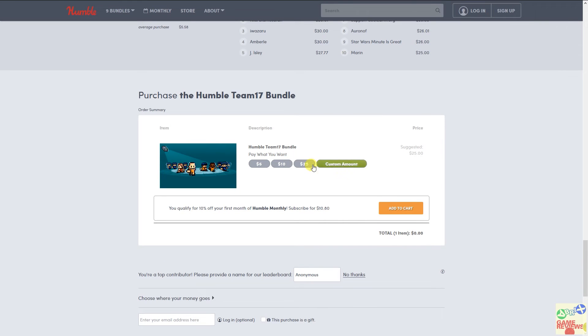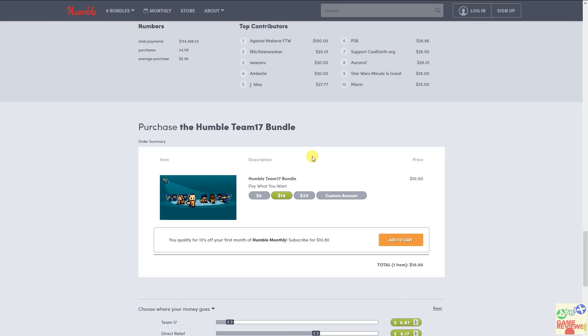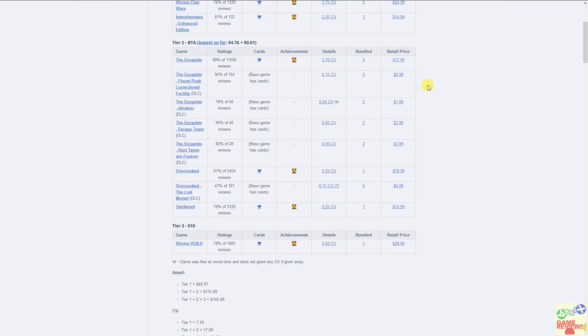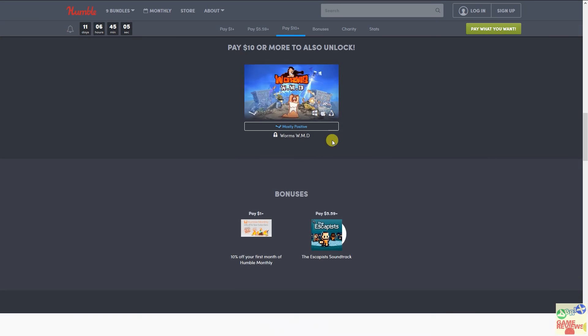If you'd like to support this channel, you can choose how much you want to pay and where your money goes. You can slide it to split between Humble, the developers, and charities — you can mix it around however you like. That's a nice feature. I'll also provide a link to the SteamGifts page. As you can see, every game in tier one and tier two has trading cards, so you can get some money back by selling those cards on the Steam marketplace.